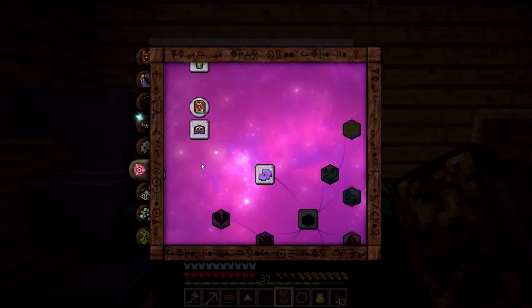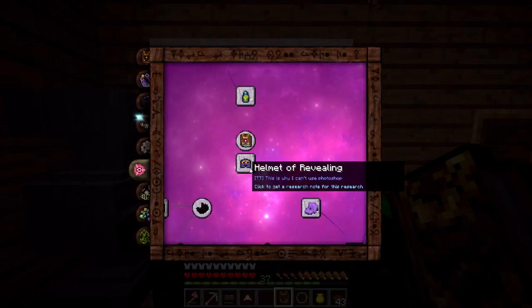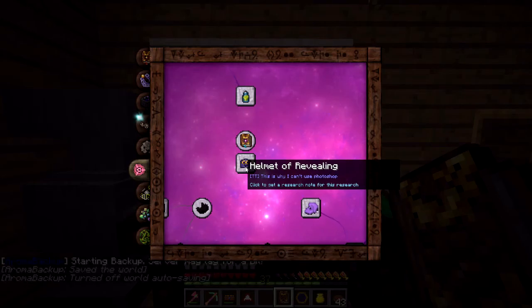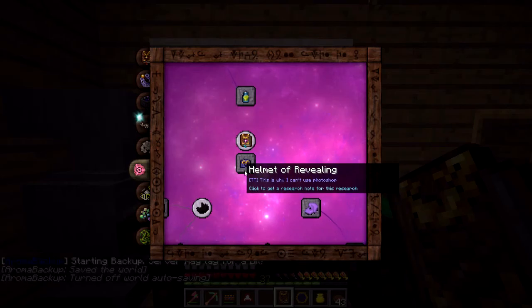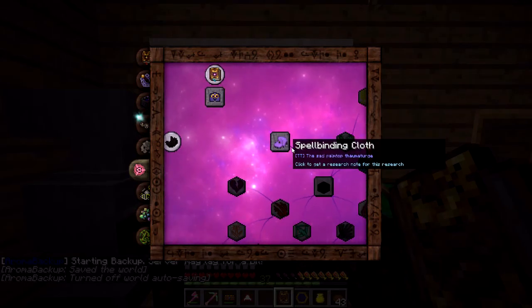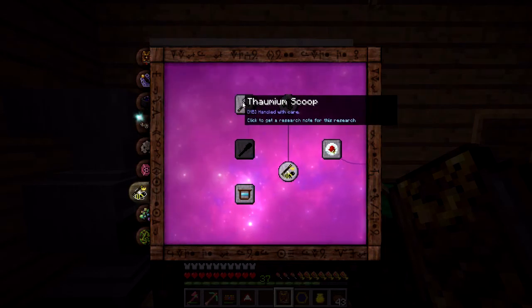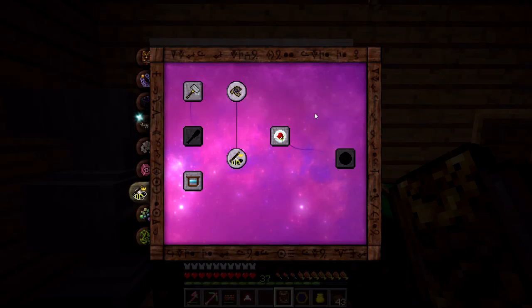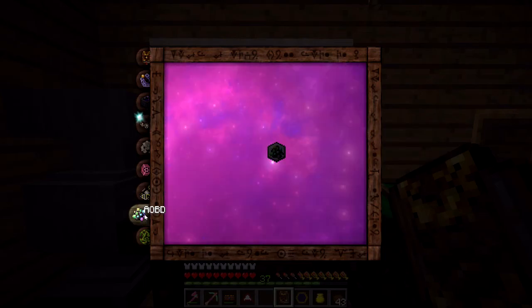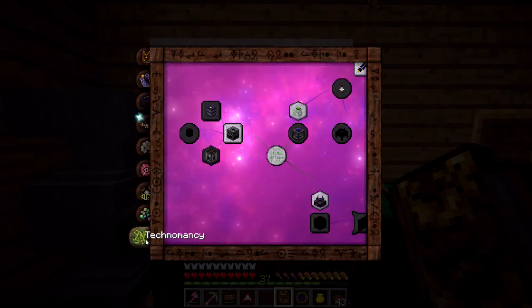I've also got a couple of add-ons for Thaumcraft. I don't think I've ever messed with Thaumic Tinkerer before - this looks like it's got a lot of stuff I'm going to have to look into. There's also Apiarist content - bees. We can make a Thaumium Scoop, though I'm happy with my Mana Steel Scoop personally. And there's Another One Bites the Dust, plus Technomancy - another mod I'd like to mess with.